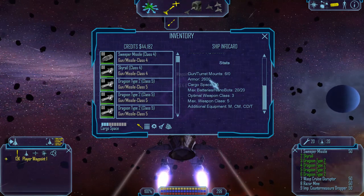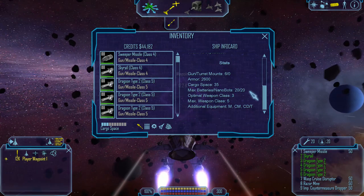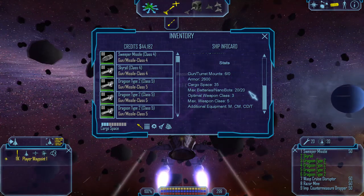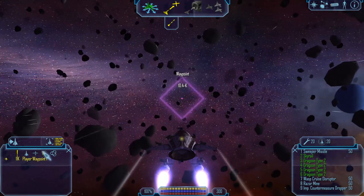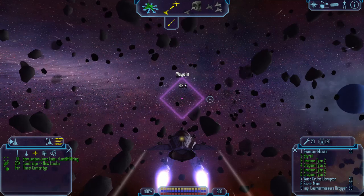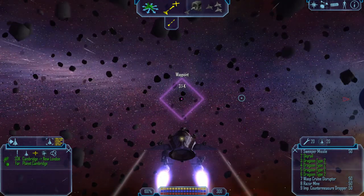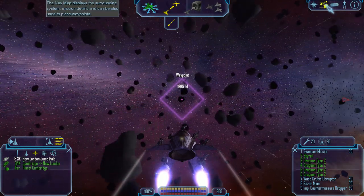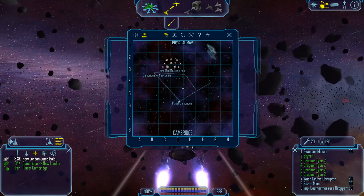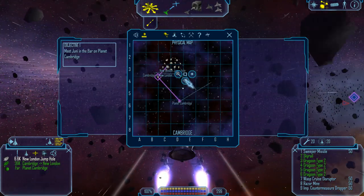Sky Rail is effective against Graviton shields. There's a nice amount of armour on the ship, a decent amount of cargo space, and we also have extra slots for batteries and nanobots. It should be nearing the first jump hole any time now. There we go. Let's get to our first base.